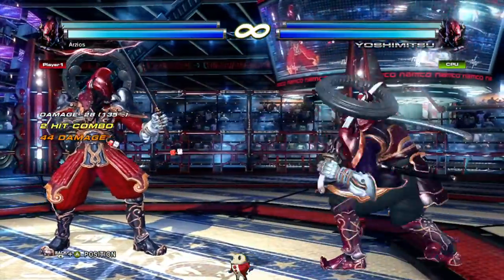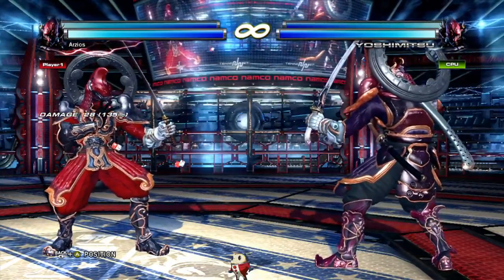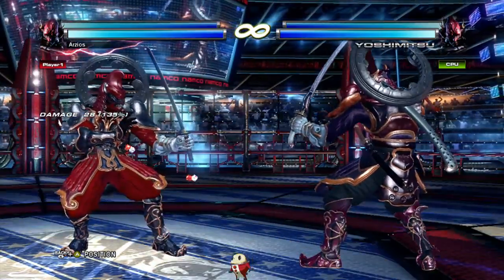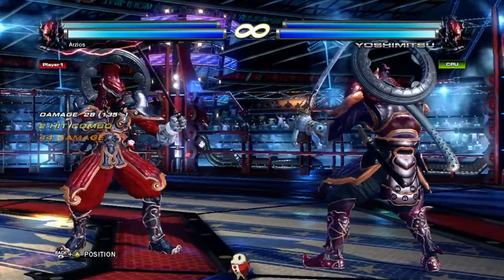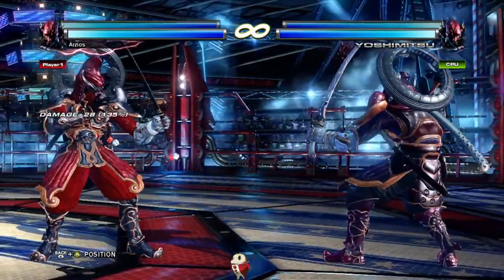Back 2,2 is his most important whiff punisher. It's 14 frames, negative 14, mid-high. It does good damage. They can't tech after the knockdown, so you can go for oki with things like forward 1+2 or up forward 2.